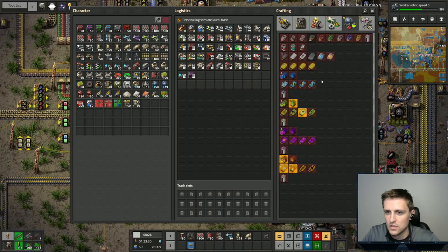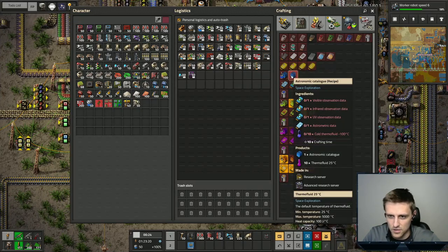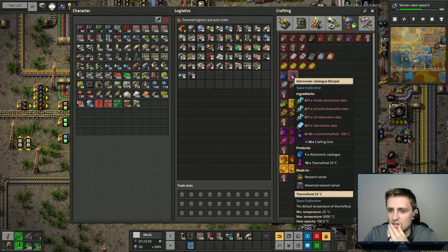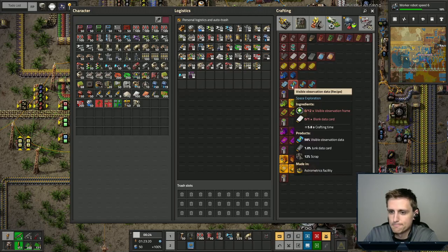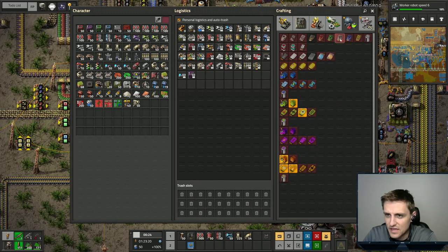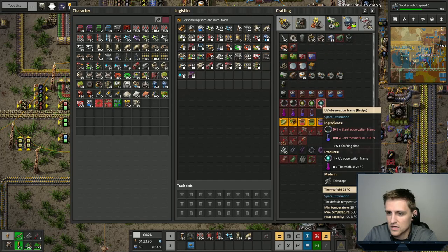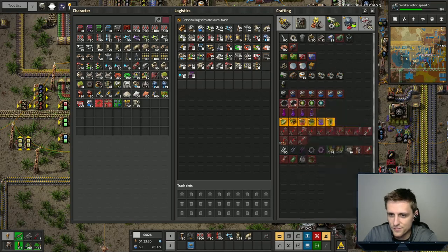We need significant data, but that is just insight. We need insight, but that is just a catalog. So for this we need visible observation data, infrared, UV, and astrometric data. For those we need observation frames, and to make those observation frames they are made right over here. We can make UV observation frames in a telescope also with cold thermal fluid, same with visible and infrared observation frames.